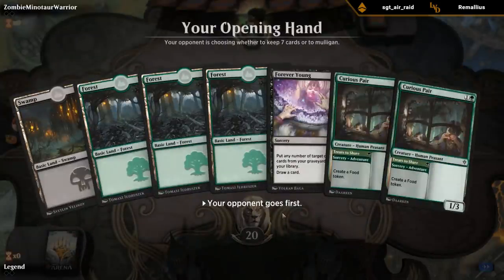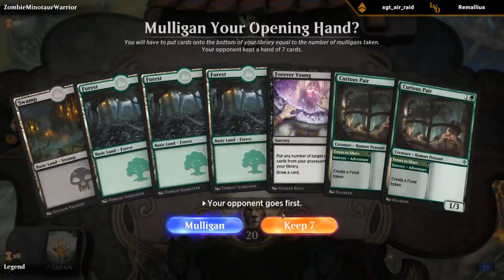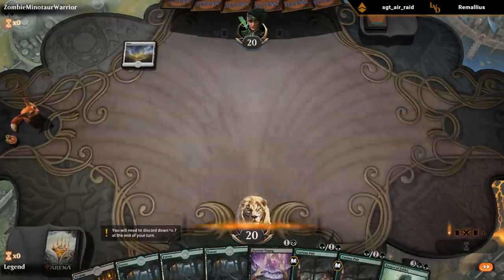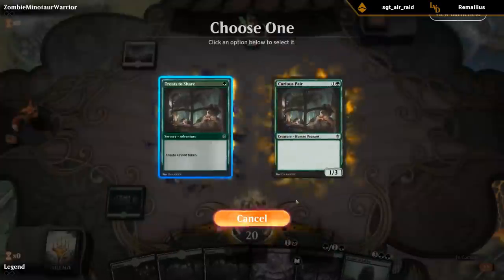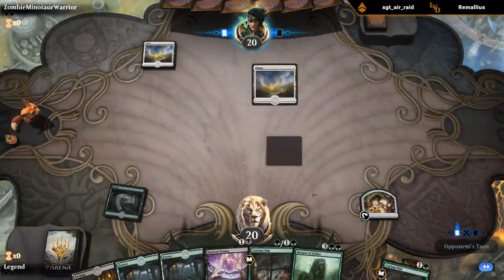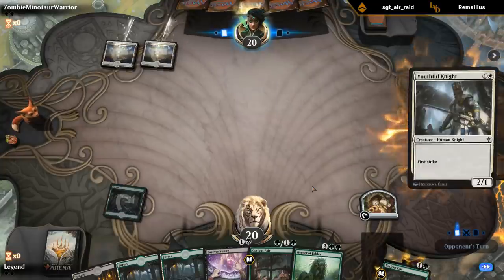This is not a super exciting hand - I just get to make some food tokens, play some 1/3s and hope to draw better cards. But we've got a lot of good cards in the deck, so I'll try. Facing double plains - usually a more aggressive deck.